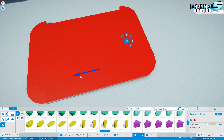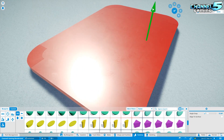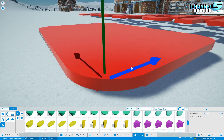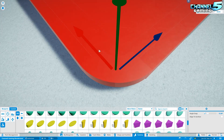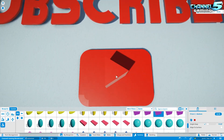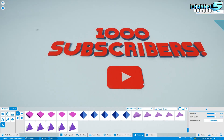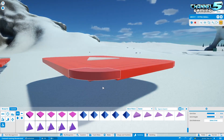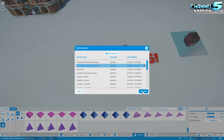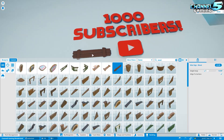Once you start getting into like 10 times speed, the camera motion is almost hard to watch. I found that five times speed seems to be a pretty good sweet spot, but this doesn't look too bad. So here we're just making the YouTube play button. I wasn't sure what I was going to do with this sign at first — I was just kind of figuring it out as I go. I decided to make the 1,000 subscribers sign and then thought, what do I put it on? The only thing in the back of my head was wood.